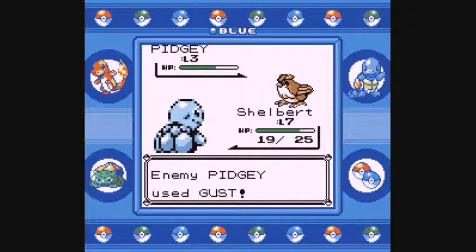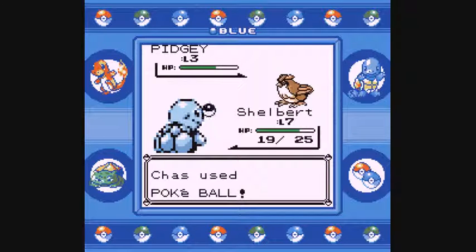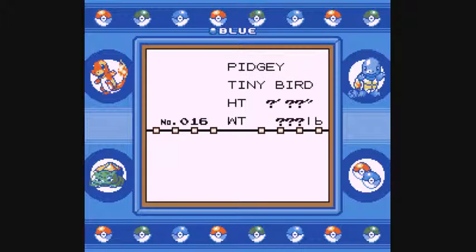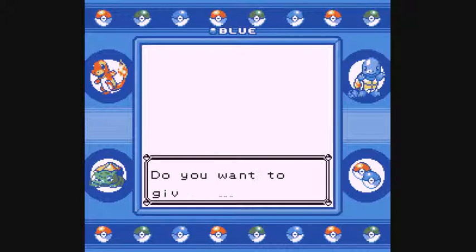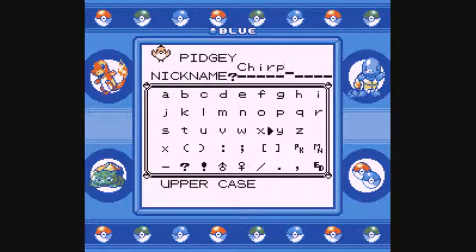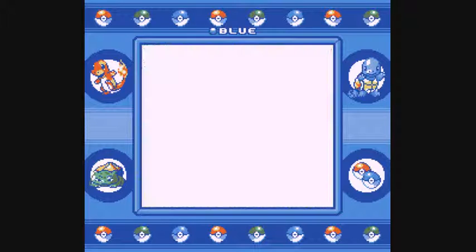Something I didn't mention last time: I think I did mention that Gust was a normal move instead of flying. As I throw a Pokeball — we caught Pidgey. In this generation, moves are special or physical based on what their type is; there isn't a physical-special split between individual moves. Pidgey is the tiny bird Pokemon — a common sight in forest and woods; it flaps its wings at ground level to kick up blinding sand. I'm going to nickname this Pokemon, the third member of the team — good old Chirp. We're going to head up and heal these two Pokemon.